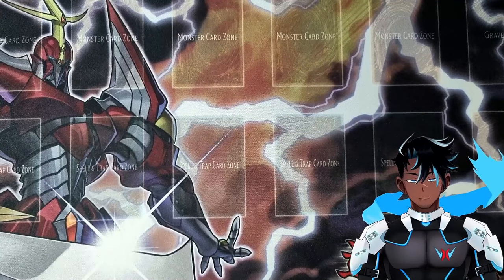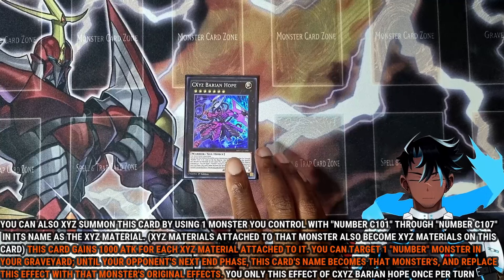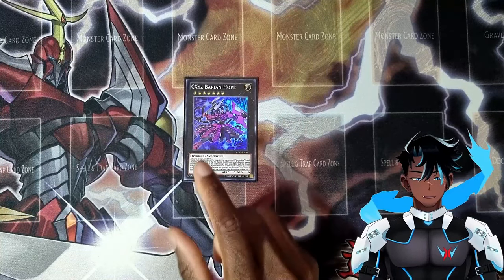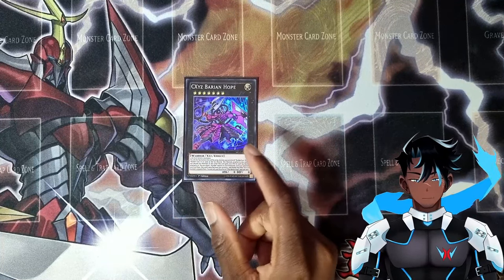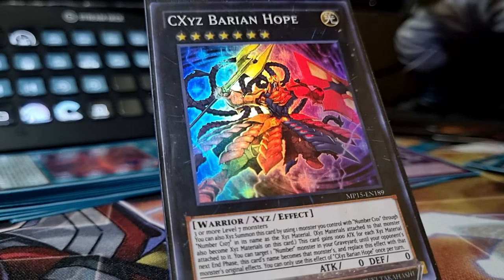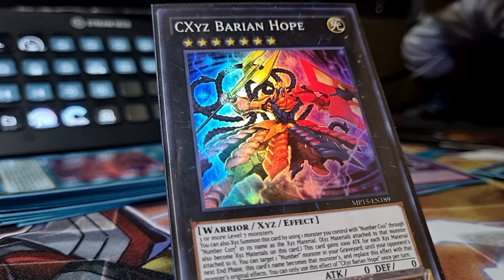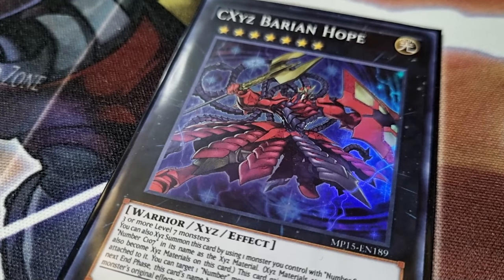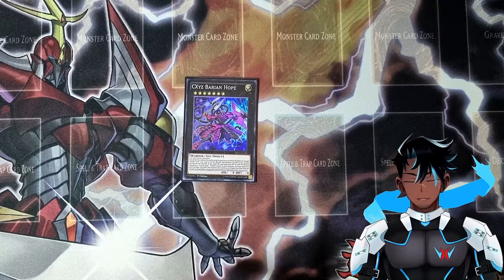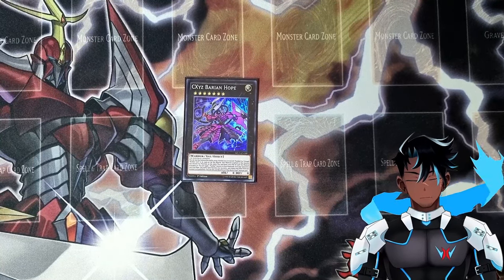And now what I consider to be the main big boss of this whole deck: Chaos Xyz Baryon Hope. This card can also be Xyz summoned by using one monster you control with C101 through C107 in its name as material. It gains 1,000 attack for each material attached to it. You can target one Number monster in your grave and until your opponent's next end phase, this card's name becomes that monster and replaces this effect with that monster's original effects — once per turn. So this card can essentially copy the effect of any Number monster in your grave, making it extremely useful, especially if you have a lot of Numbers that ended up in the grave during the climb up. When used correctly, this card can single-handedly be our game winner, but it's important to target correctly according to your situation — read the situation first, then decide what to do.